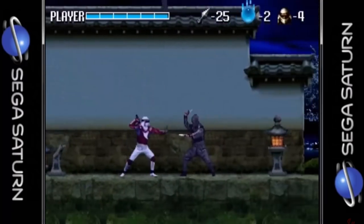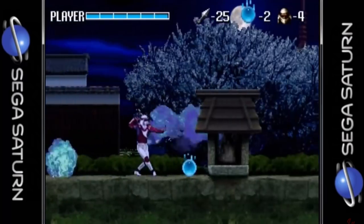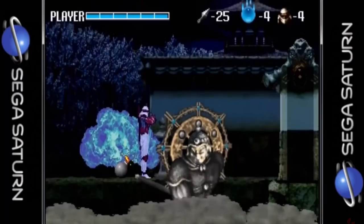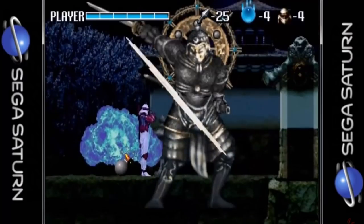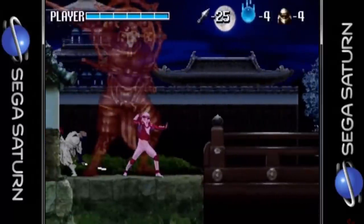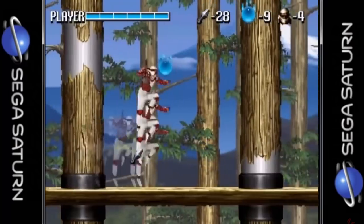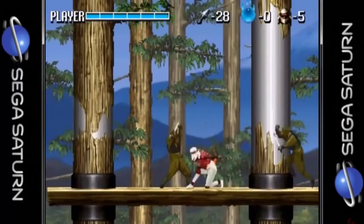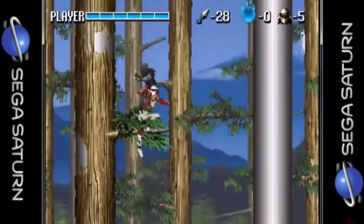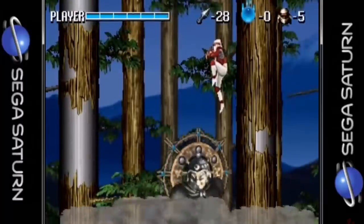1995 saw the release of Shinobi Legions for the Sega Saturn — known as Shin Shinobi Den in Japan and Shinobi X in Europe. It was the only game in the series to feature digitized graphics for all of the characters, similar to Mortal Kombat. This was developed by a different team than the previous games and you can tell right away that something is just a bit off — the controls feel a little too slippery. Joe Musashi has been given his walking papers, and this time around you take control of a ninja named Sill. Instead of ninja stars being the primary attack, the emphasis is on sword play, as your stars are limited and not as powerful as in previous games.